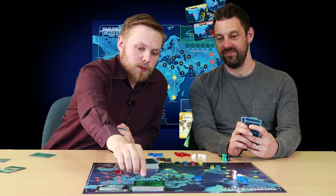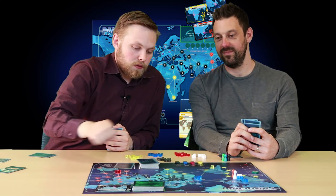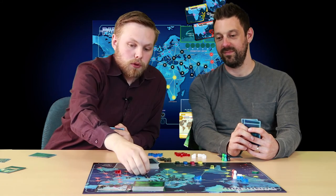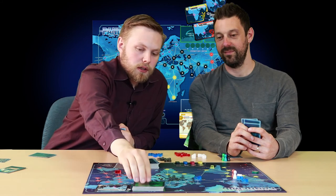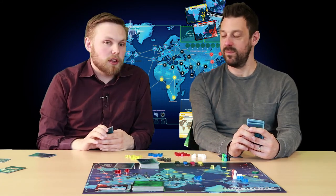After that, you switch to the infection pile, draw a card, and infect that city — for example, Mumbai. Then the second card, Jakarta — so I would infect Jakarta as well. Then that's the end of my turn and play switches to the other player.